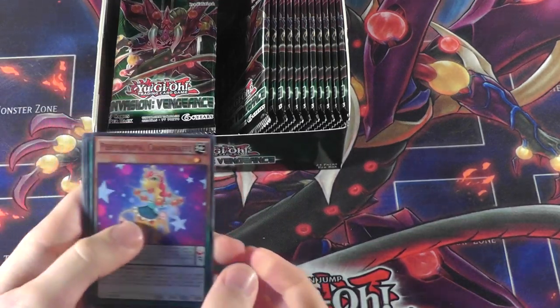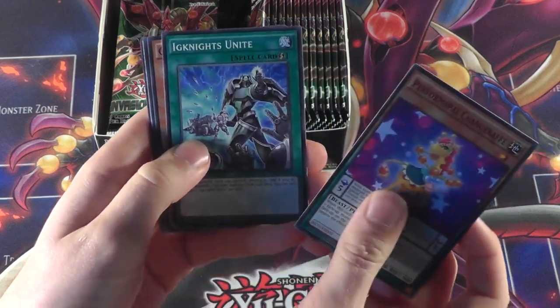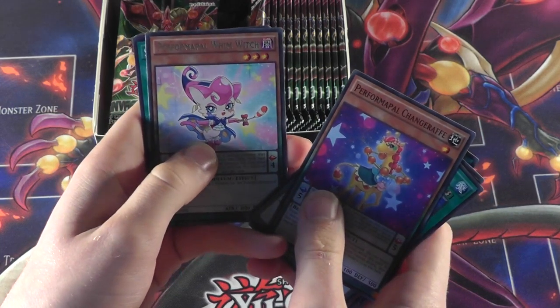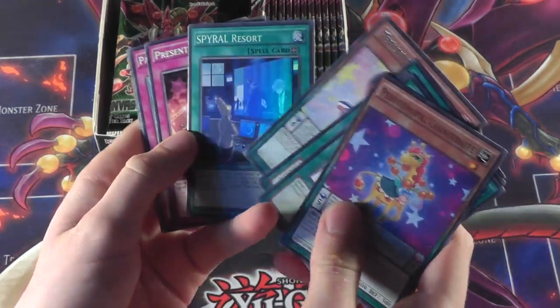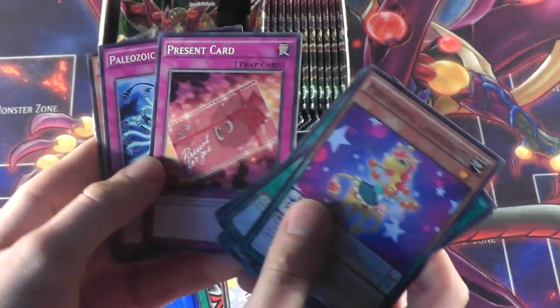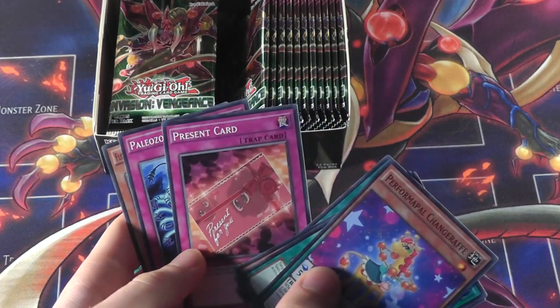First up we've got Performapal Change Giraffe, Ignites Unite, Safer Mirror Knight, Flower Stacking, Performapal Wim Witch for a rare, and a Spiral Resort for a super rare. It's not the best thing for me because I'm not really that interested in spirals. Present card — great card in the sneak peek, really funny watching everyone try to play at least one.